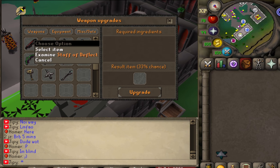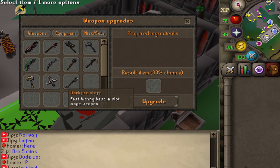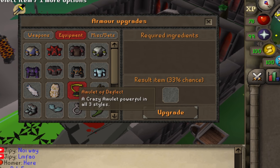Deflect has a lot of upgrades within their upgrade system. Weapons, equipment, and even miscellaneous items such as pets and pendants can be upgraded through the system. The Darkfire weapons are what I will be mainly focusing on within this video.